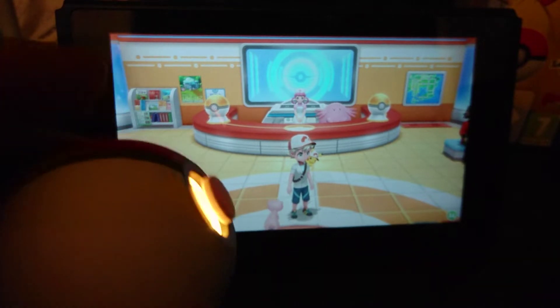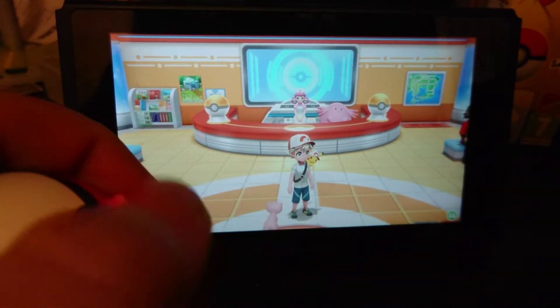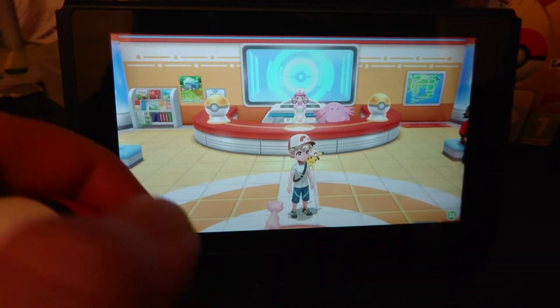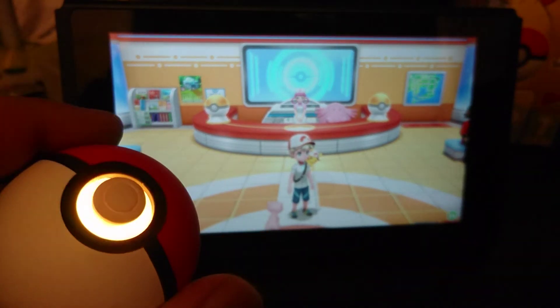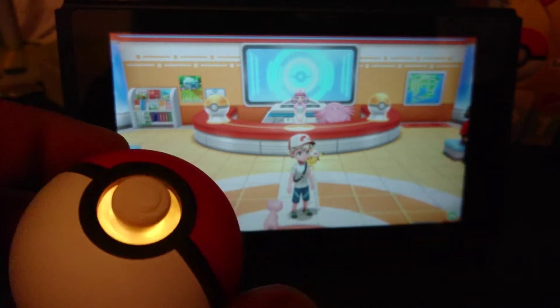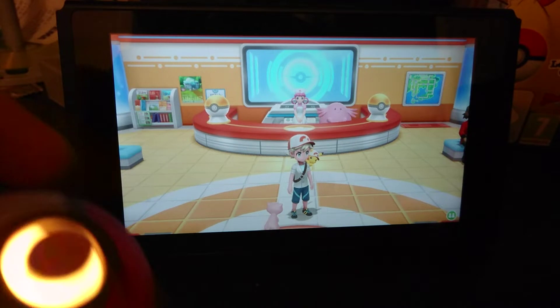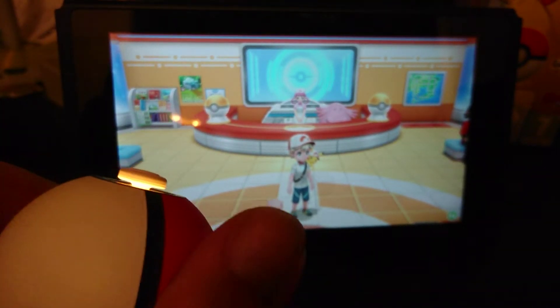I saw in the commercial that Pikachu made noises when you interacted with it. I had Pikachu in the Pokeball for a few days but it doesn't make any sounds when I play with it. But when I play the game and got it connected, it makes all the normal noises.